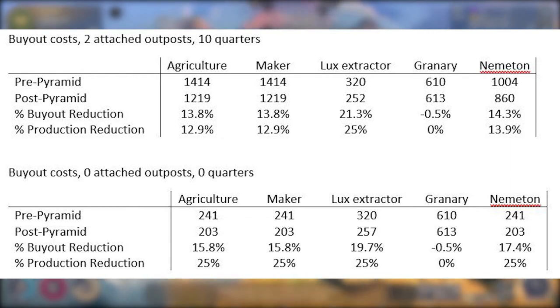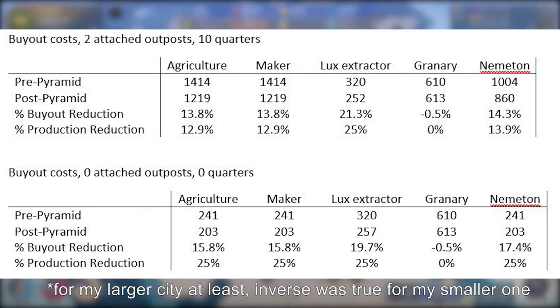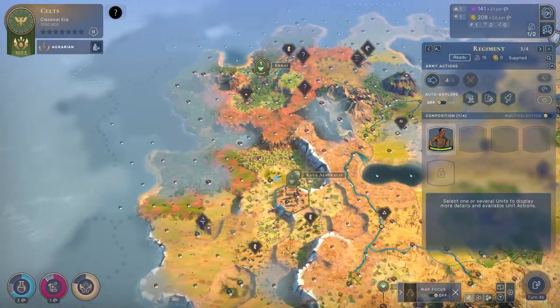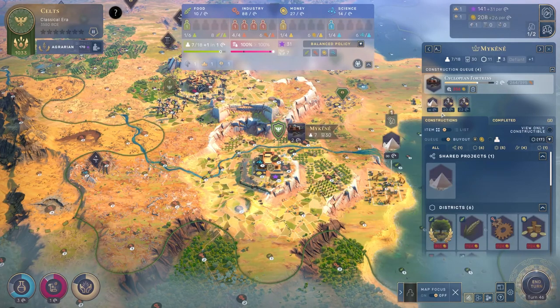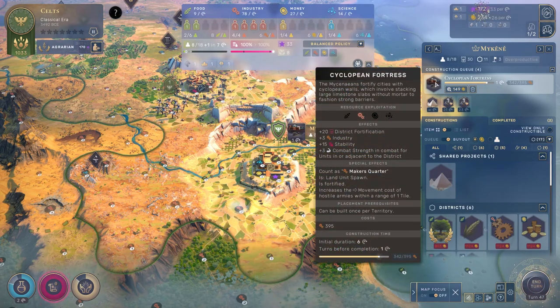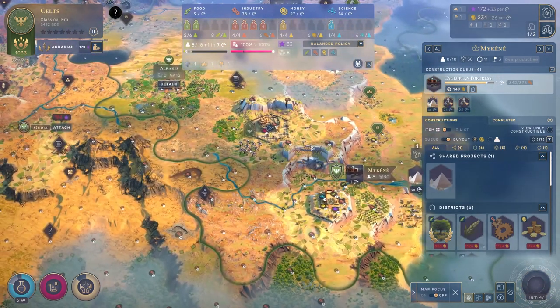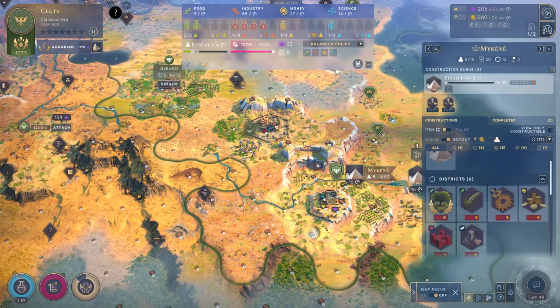You'll notice that the buyout cost reduction does not line up with the production cost reduction — it is relatively close, but not quite the same. I suspect it has something to do with gold inflation from the size of your city as well as previous buyouts. I also found that the Pyramids actually reduced the influence buyout cost on my outposts. I checked my influence costs on one turn and then on the next turn after I built the Pyramids, the influence cost was reduced for building the extractors as well as harbors.